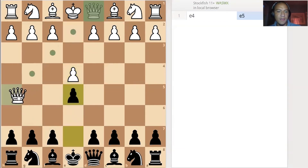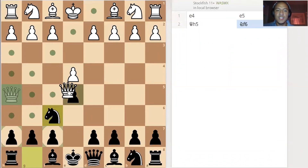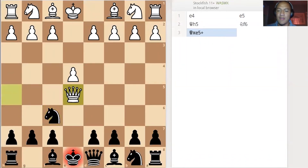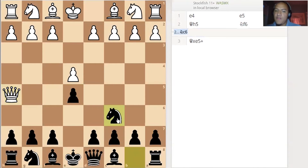So e4, e5, queen h5. Now the problem is that you want to get the queen out of here as fast as possible with something like knight f6, but the problem is that they can just take your pawn, and that's really annoying — just losing the pawn for free like that.